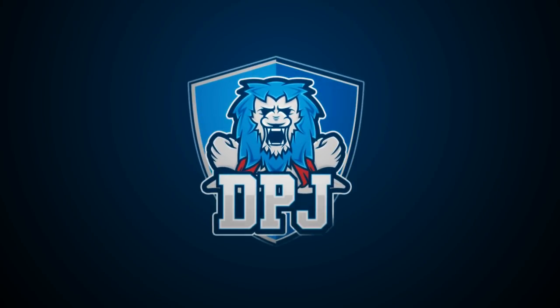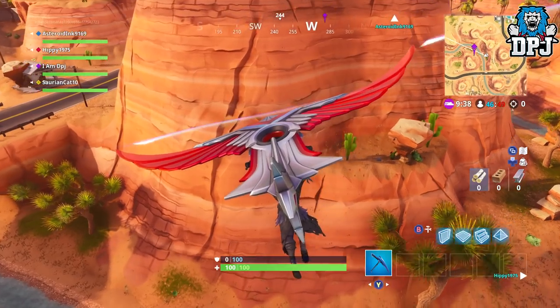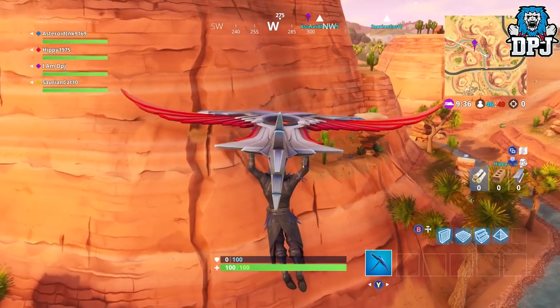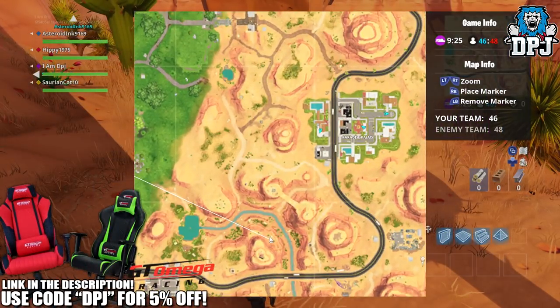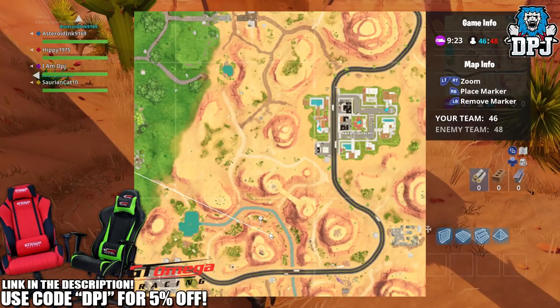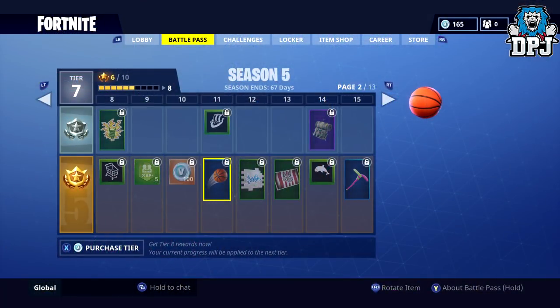What is going on guys, welcome back to the channel and I appreciate you being here. Today I bring you two of the Fortnite Season 5, Week 2 challenges. We have the search between an oasis, rock archway and dinosaur, and score a basket on different hoops. You need 5 baskets and today I bring you the location of 10 basketball hoops across the map. You do need to be at least level 11 on your battle pass and you will also need to have the basketball equipped.